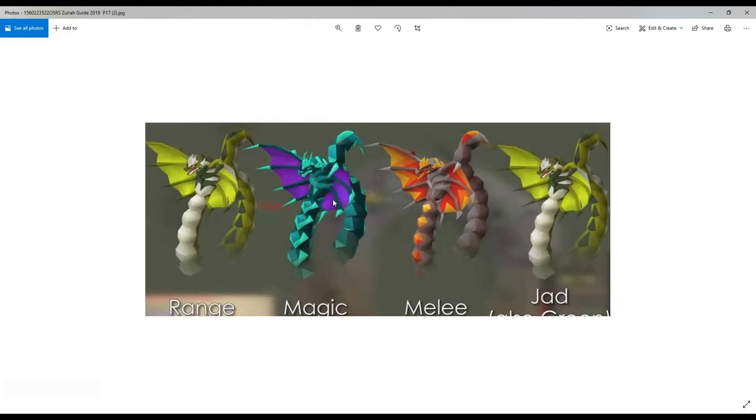During the tanzanite phase, she will use protect from magic. However, she will throw in range hits, and those range hits can hit quite often. The max hit is 41, so she can definitely deal some damage, especially when she also has her little snakelings attacking you at the same time. So this phase: protect from magic, but make sure you pay attention to your health and be prepared to eat.